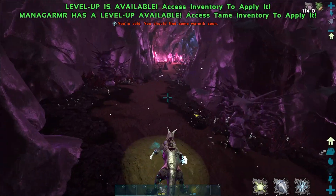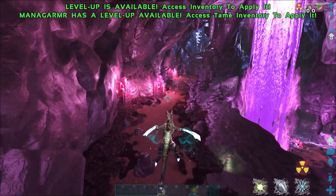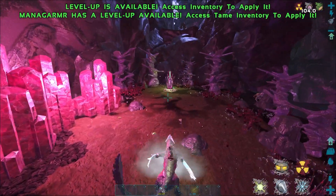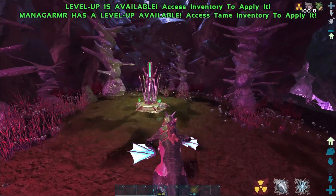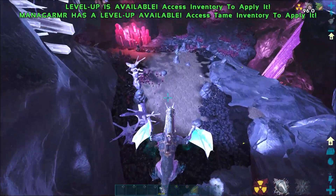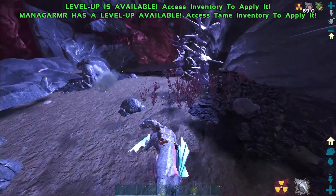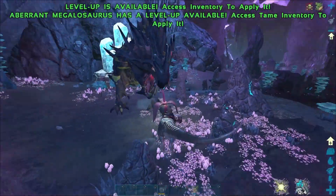For reaper queen pheromones, you will need a fast mount that can traverse cliffs — gas bags, manas, and rock drakes are best. You will need mushroom soup for most dinos to prevent radiation damage, and you will need a hazard suit. Usually there will be reaper traps right outside the radiation zone. You can bait the reaper queen into it and then use a shotgun to kill her if you don't have a dino that can fight her. I do not suggest fighting a reaper queen with the mana — you can bait her out and then use a megalo to fight. You will need Z-seeds or a light pet to fight the reaper queen; if you don't have either, you can bait her to a light plant or a recharge station.